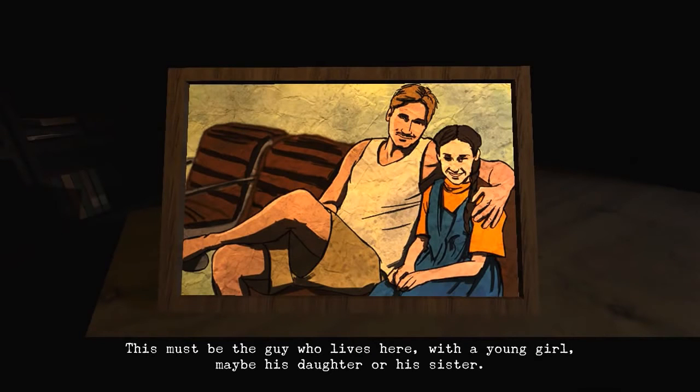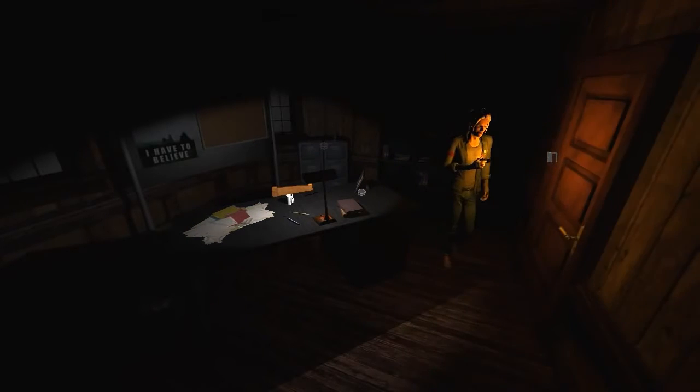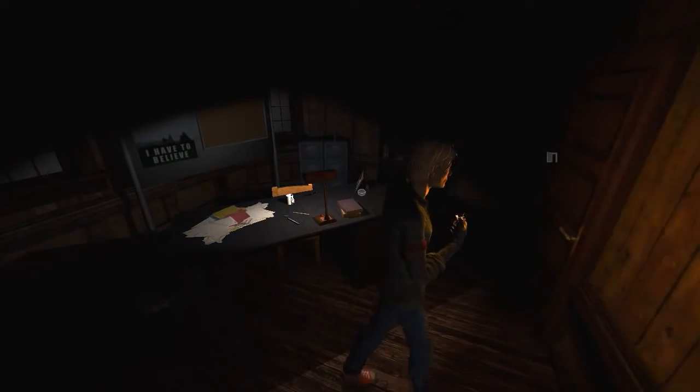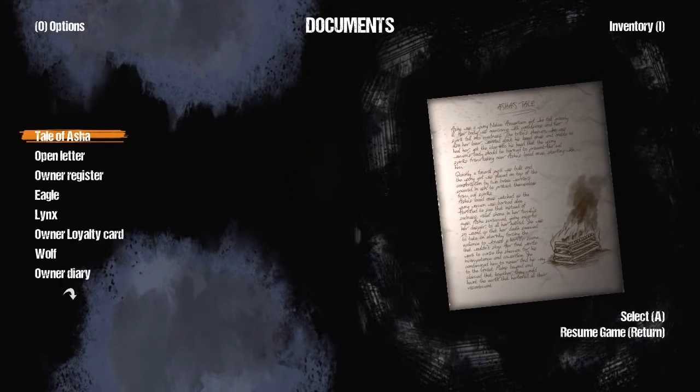It's like a frame here. Yeah, it even looks like him. This must be the guy who lives here with a young girl. Maybe his daughter or his sister. It's a nice little Easter egg, I suppose. Is that it then? I'm going to have to figure out this totem pole thing, because I don't think there's anything else for me to see. So we've got the eagle, we've got the lynx, we've got the wolf, and black fish.